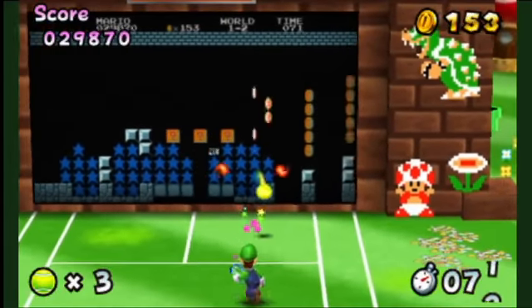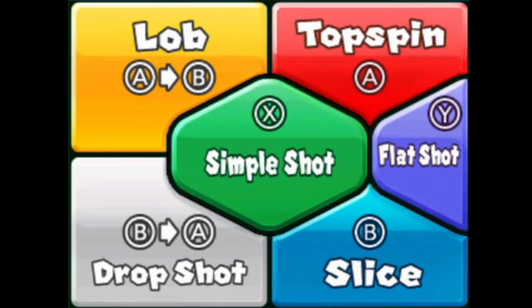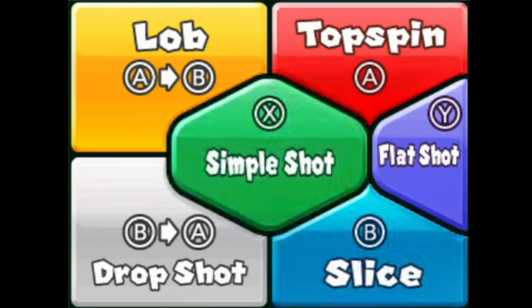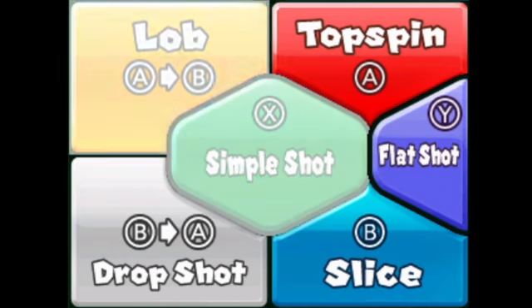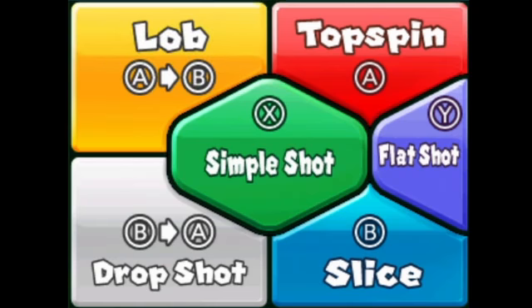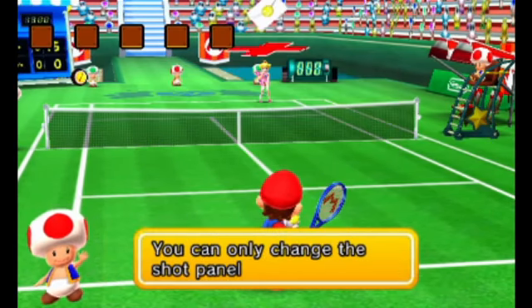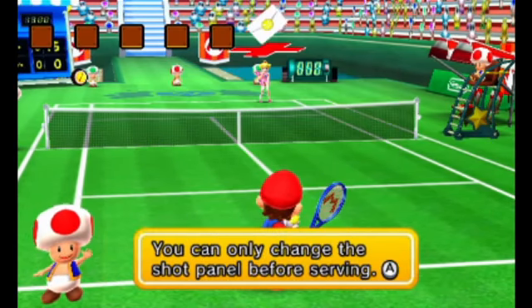Mario Tennis Open's touchscreen controls work wonderfully. It's not just the fact that it's so easy to use the screen to execute shots with a simple touch, but the color coding system makes the game much more enjoyable for those who favor a different type of visual interface. If you prefer a traditional setup, you also have the option to use the face buttons. One way or another, the game very likely accommodates your favorite play style. The same can't be said about the gyro controls — it's a novel idea, but ultimately more trouble than it's worth.